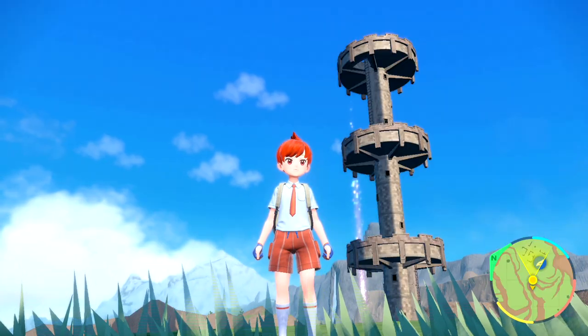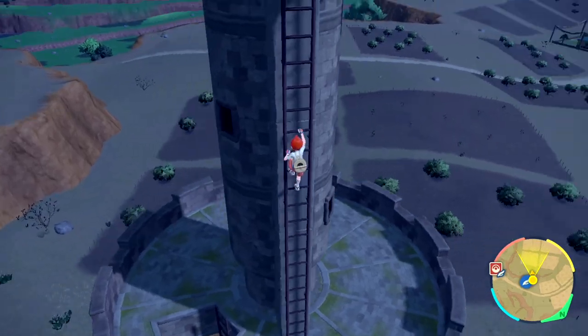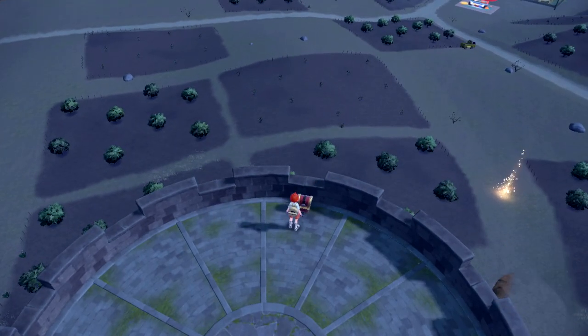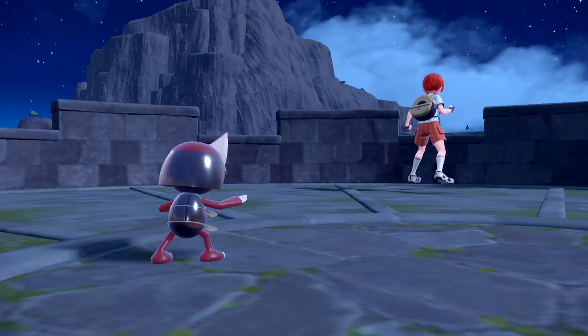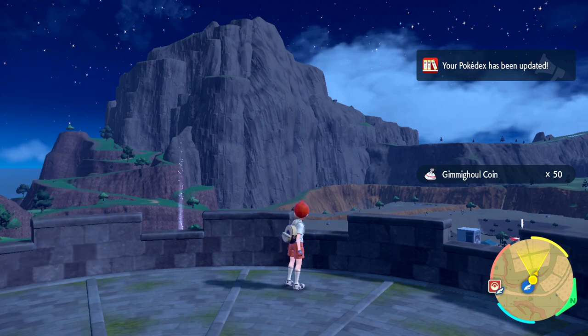Step number 6 is to make sure you visit each of the towers found throughout Paldea. When you reach the top, they'll usually have a Gimmighoul chest that gives you 50 coins, and they'll often have good loot like TMs. If you want to complete the Pokédex, you'll need 999 coins to get Gholdengo.